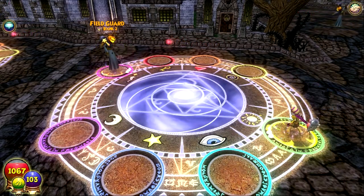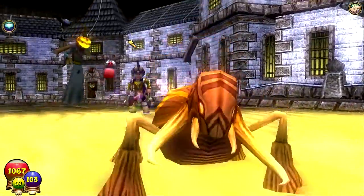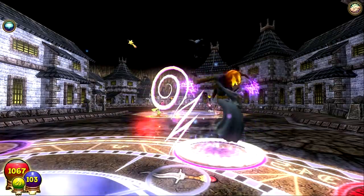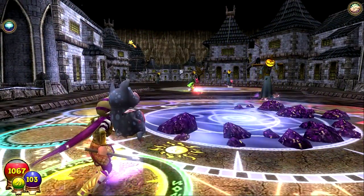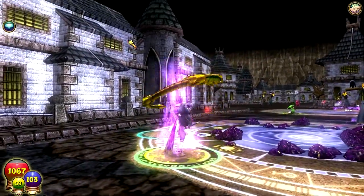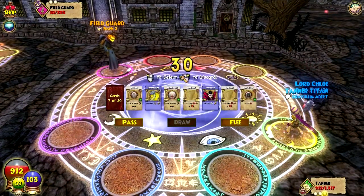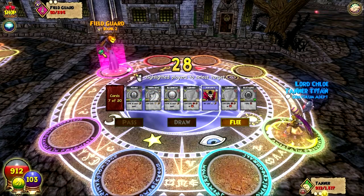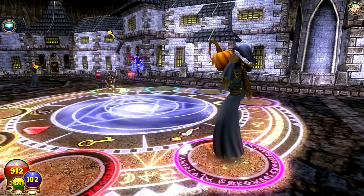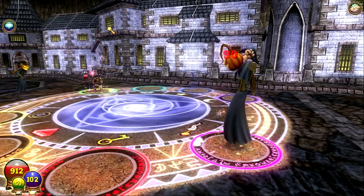Never mind — looks like we're gonna have to use five pips. Oh well. Go Scarab — scare him, whatever they're called. Nice! Ouch. Dark fairy — time to kill this field guard pumpkin head. There we go!